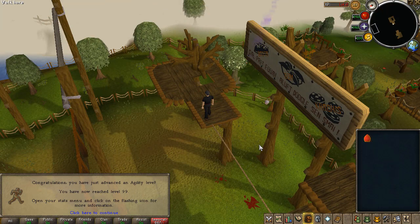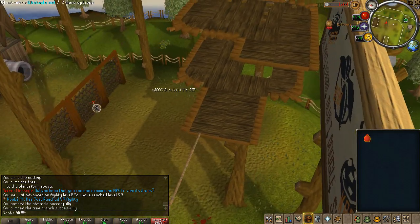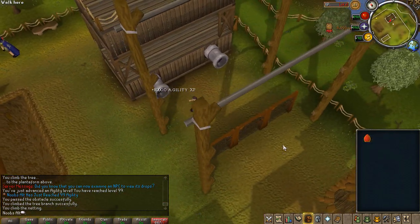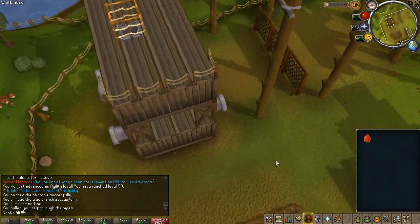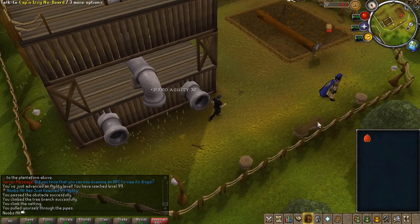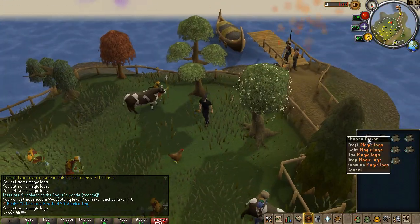Here we go - we got ourselves 99 Agility. While doing agility I was walking around and I found myself a red Easter egg, so that's kind of lucky. Right now I'm just going to finish off 99 Woodcutting. And there we go - that's 99 Woodcutting as well.